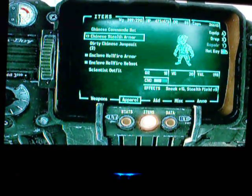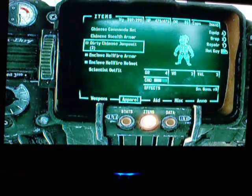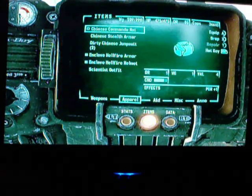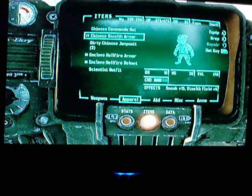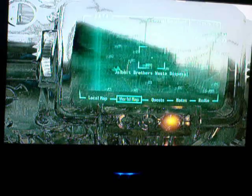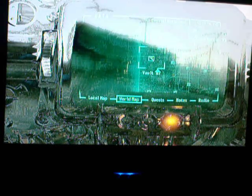Here we go. This is a little Chinese spy bunker, where you see everyone got the jumpsuit and the hat. I'll show you how to get them. First, you might want to use a stealth boy or Chinese stealth armor — it helps a lot. Go to the left, just above Vault 87 to broadcast tower KT8.